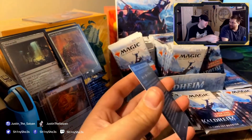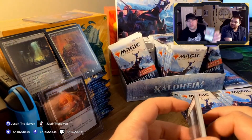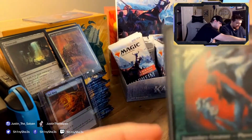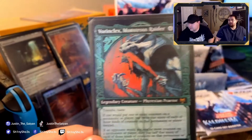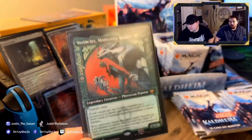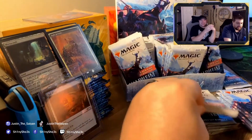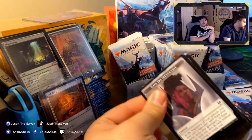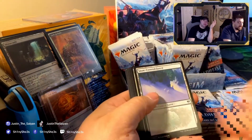Let's get that in a sleeve. Vorinclex, Monstrous Raider — the reason why this card is so expensive: one, the Praetors are old Magic cards, very fancy, really powerful; two, this card does so much — 'word soup' is what they call it, the card just does everything. That one's currently going for $44.89.